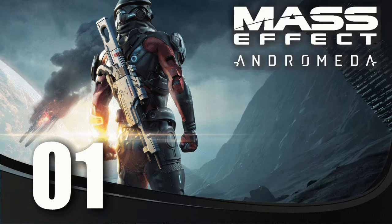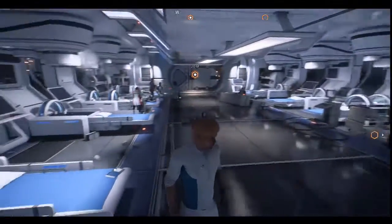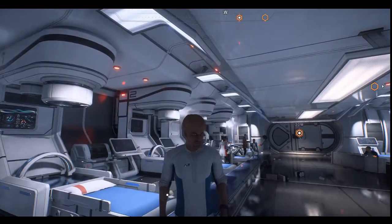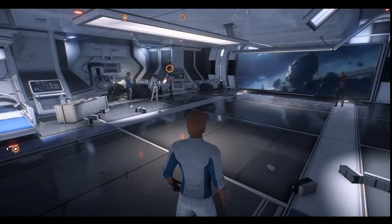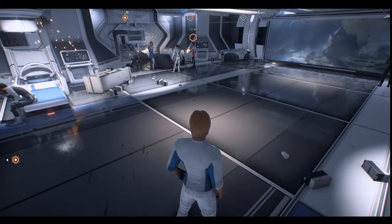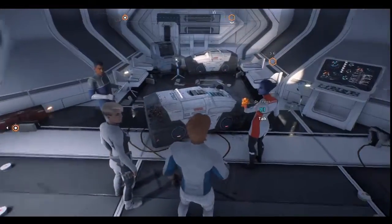Welcome to episode one of Mass Effect Andromeda. In the previous episode we went ahead and created our character, and we started the initial cutscene in the beginning phases where they're showing us all the moves and the buttons. So let's go ahead and get into it.